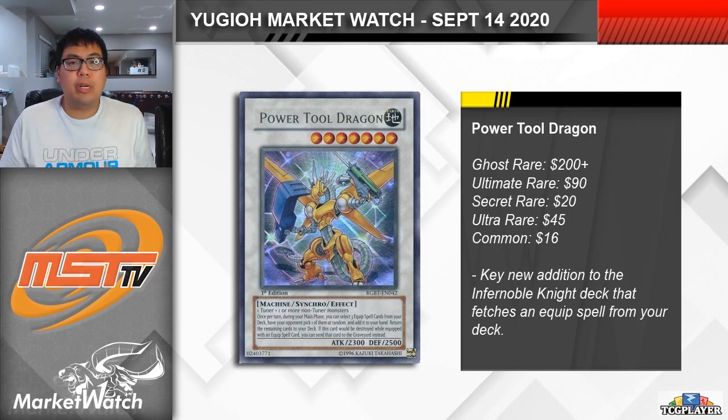Next up, we have a pretty big one that I didn't talk about yesterday. Power Tool Dragon is a card that hasn't really seen too much play recently, but it's seeing a huge increase in demand because it's being looked at as a synchro option in the Infernoble Knight deck. Its effect allows you to reveal three equip spells from your deck and then add one of them randomly to your hand, which is pretty cool because you could just reveal three copies of the same thing and then get a guaranteed add. A few of my friends are pretty big on the Infernoble Knight deck as well, and from all the lists that I've seen and that they've looked over, it's looking like Power Tool Dragon as a generic level seven synchro is a staple in the extra deck for that particular strategy now.